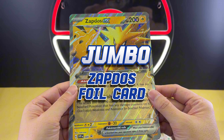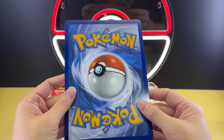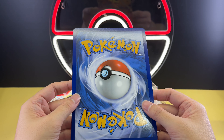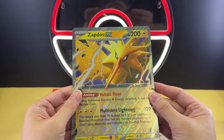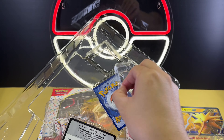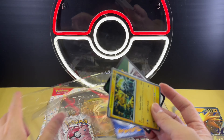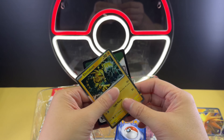The first item to review is the Zephtos jumbo card. I don't usually collect the jumbo card — maybe I will just slot it into the master set binder, but it is not an item I will actively collect. So most of the time, I believe collectors will buy this product because of the promo cards and nothing else.